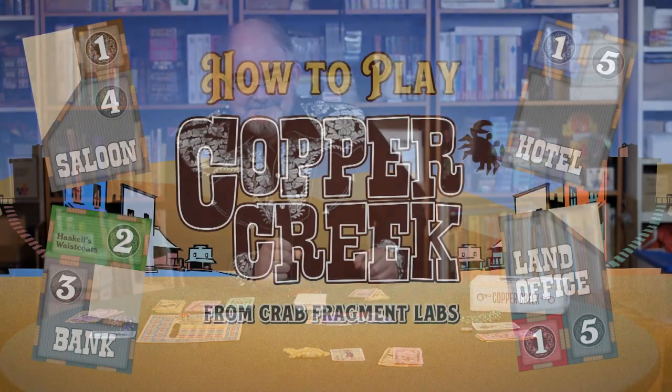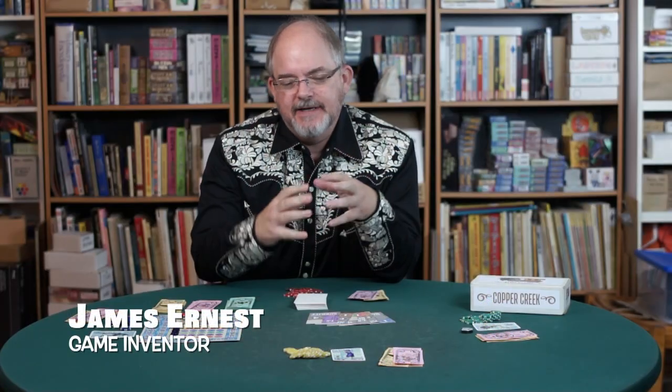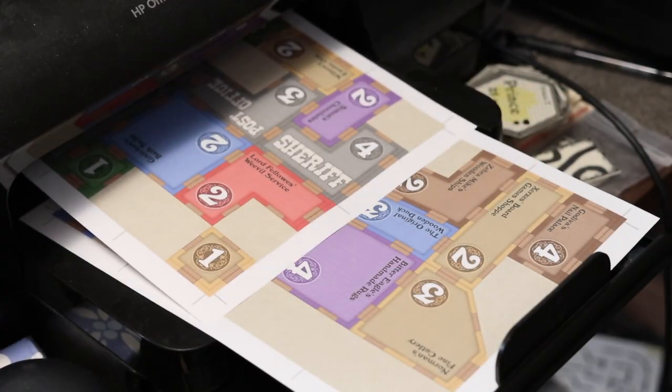Today we are playing Copper Creek. Copper Creek is a town building game. We're going to build a little western town, invest in the shops, make money and points — and points is how you win. This is a game you can print and play yourself at Crab Fragment Labs.